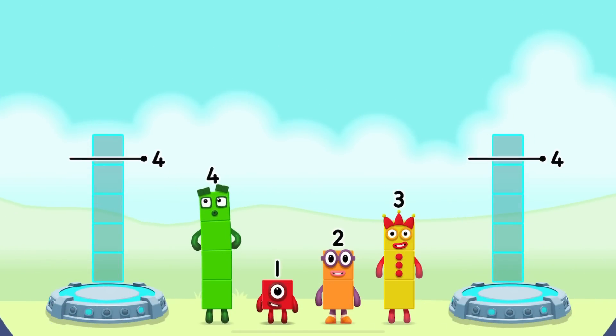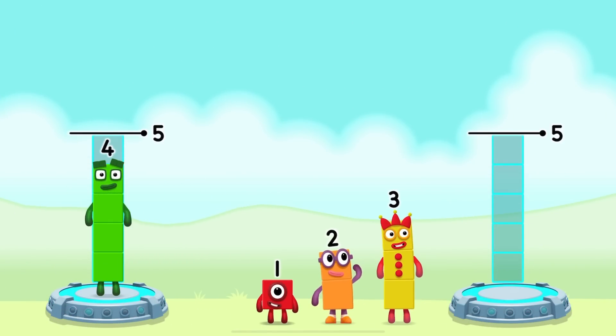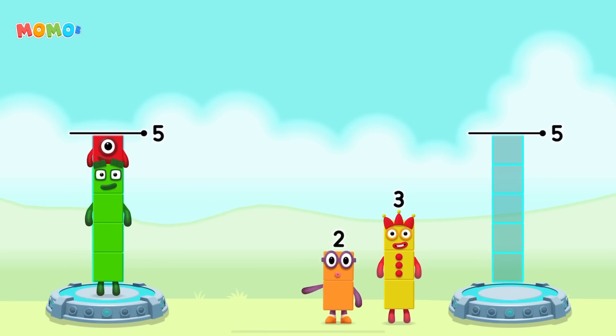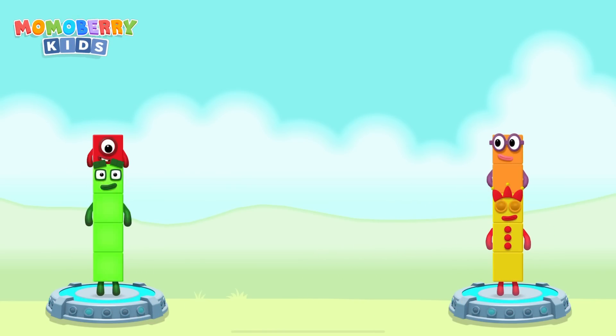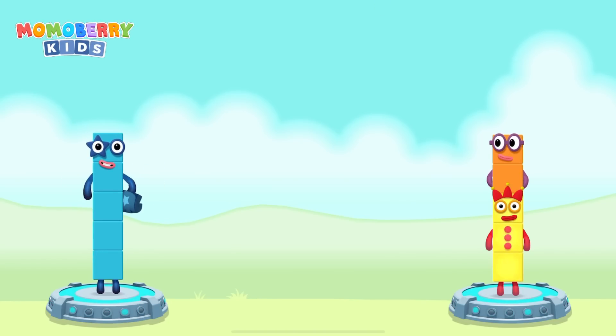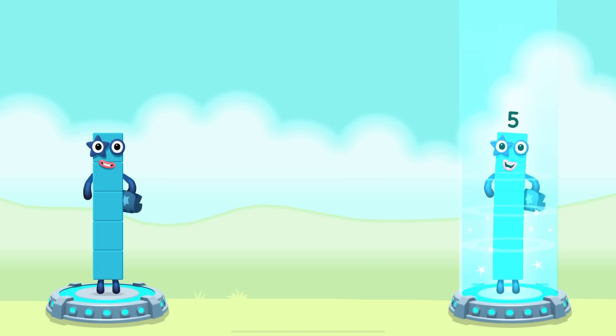Share the number blocks evenly to make two groups of five. Four, one, three, two. Correct! Four plus one equals five. Three plus two equals five. Five equals five.